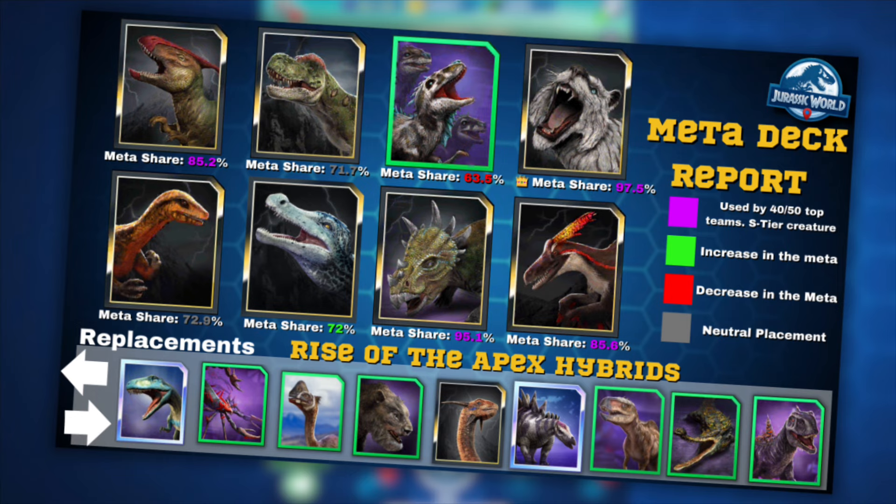Gray is just kind of a neutral placement — they aren't going any higher, they aren't going any lower, they're just around that same area. I did get some of these stats off of Paleo.gg, so I'm just going to trust their wording that these are accurate. I don't know if these count the top 50 or if they count the general top 500, because I don't have the time to go through all 500 teams and count how many are using what.